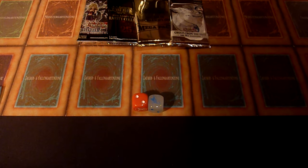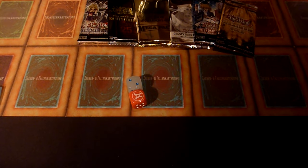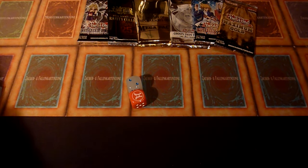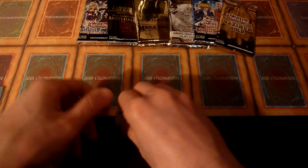Oh, three — that's Legendary Duelist Season 1 — so we have Season 1 and Season 2 in the same video. Three again — that's Maximum Gold. And wait, that was two threes in a row, so this means we have a special pack added. Let's see which one it is. Double three means Flaming Eternity.